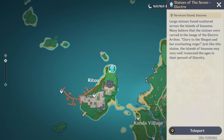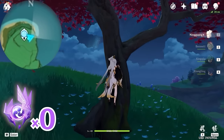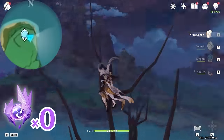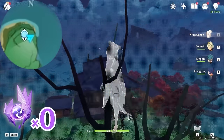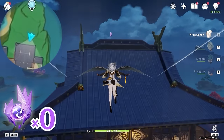Let's teleport to this Statue of the Seven. Then let's head towards northeast — upper right on the minimap — and climb up on this tree. Turn towards south, downward on the minimap. You can see the Electroculus on top of this roof. So let's glide over there and gather it.